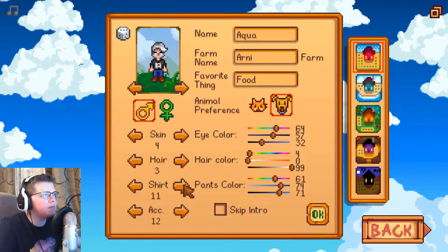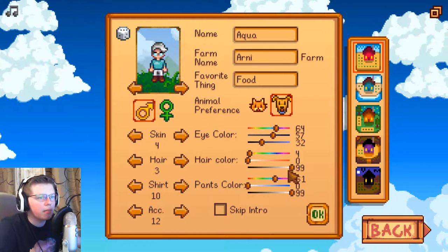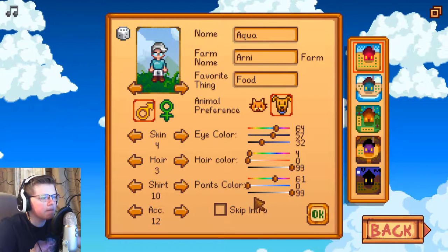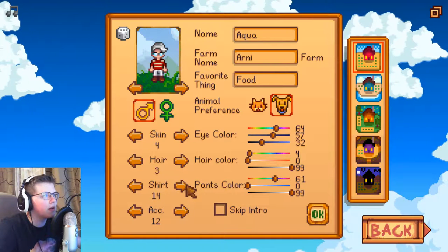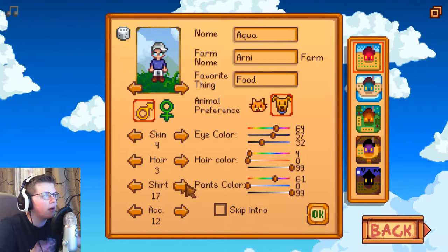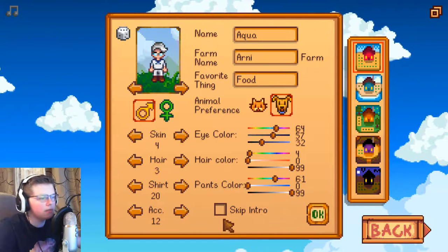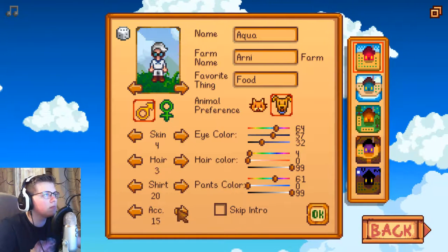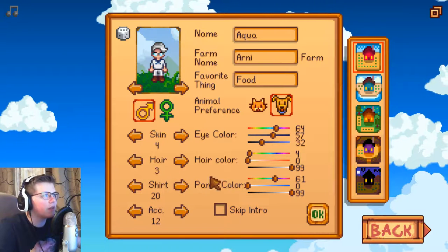And then the shirt — what kind of shirt do we want? Let's make our pants white. The shirt, we can't even pick the color. So let's make this white. We'll just go with the glasses. We'll have white everything.